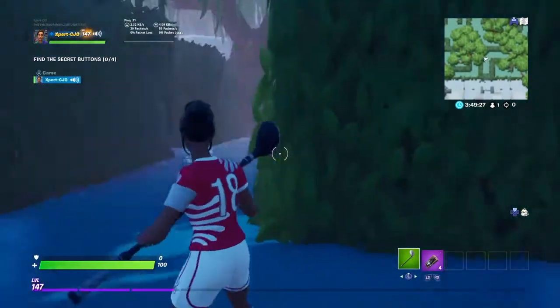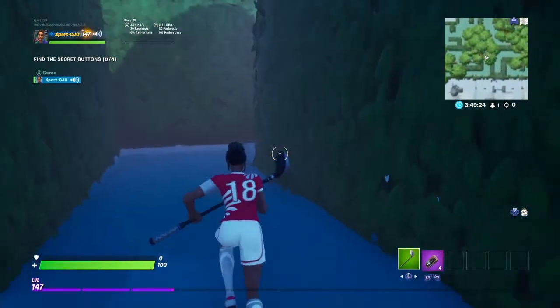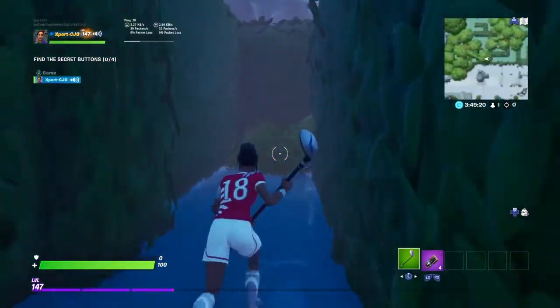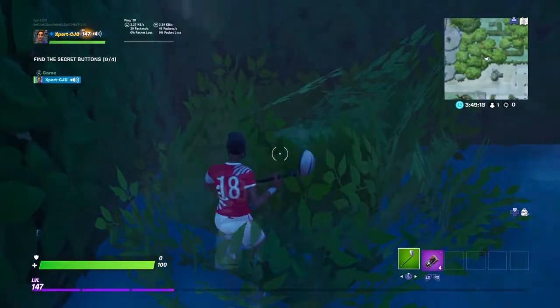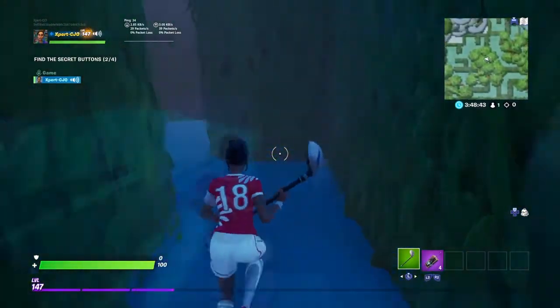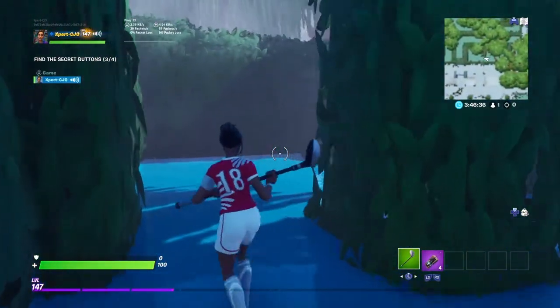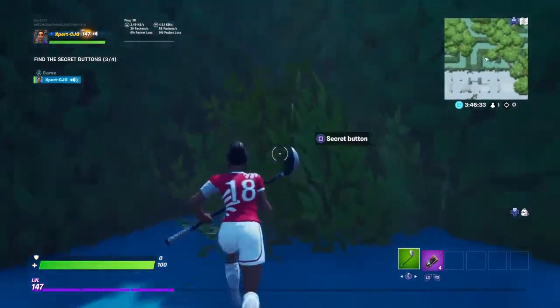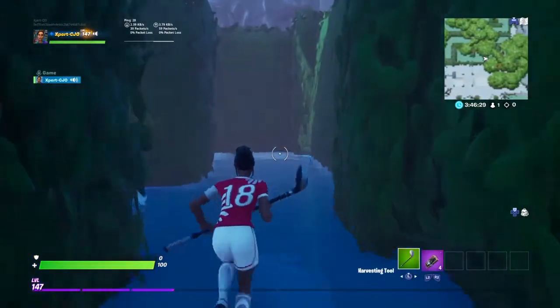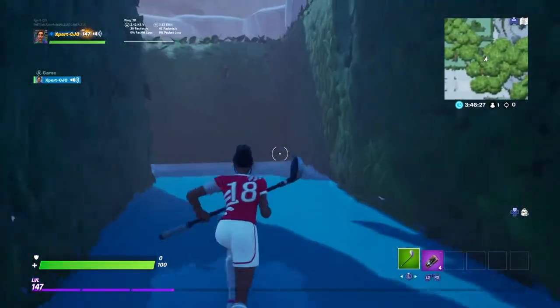And now you can head either way, but the correct way to go is on the other side of the maze. And you're gonna want to go up to these hidden bushes that have buttons in them. Now the door should be open and you want to head back to the door.